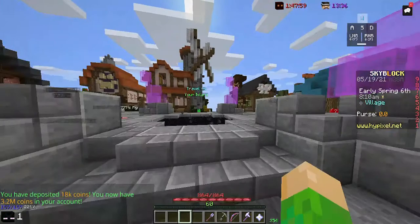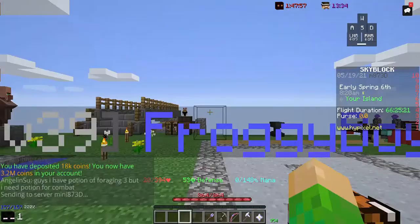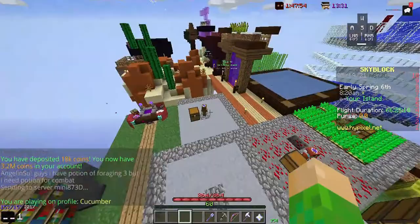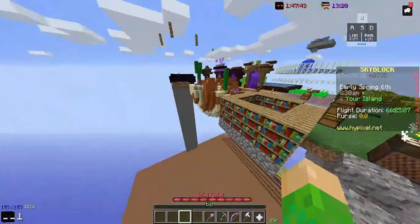With clay you're going to AFK for seven days — an entire week — and you're not going to get that much more than you would with flint at gravel tier six. So gravel minions are the better choice.